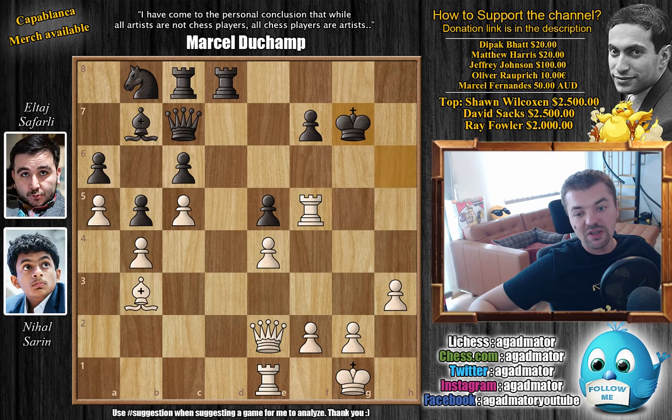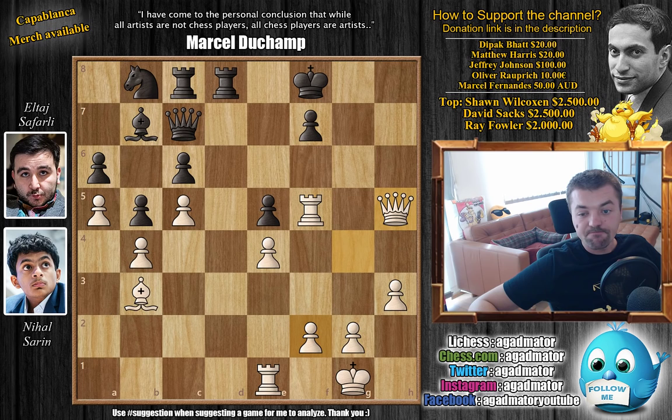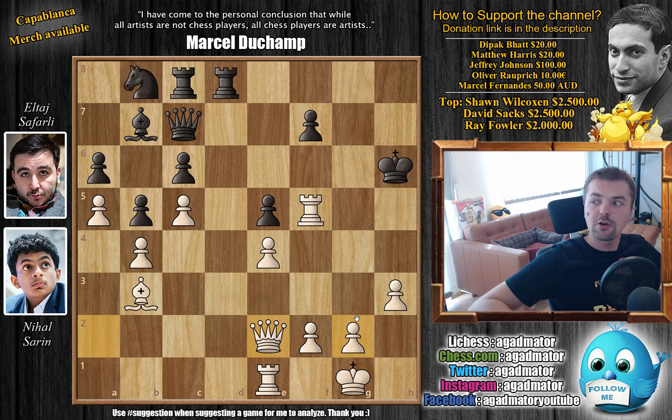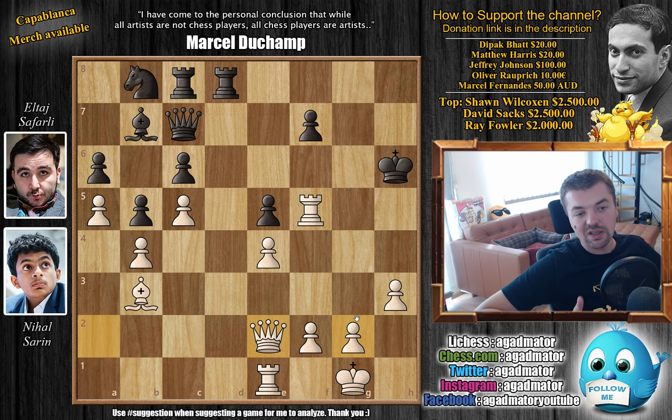You might try running away with King g7, but you still get Queen g4 check, and slowly but surely you are getting destroyed. King f8, the queen is coming to h5, putting more and more pressure on f7 — there's really not much you can do, so it would be pointless to continue. After this very nice Queen e2 move, Eltar Safarli resigned and it's another excellent victory for Nihal Sarin — who may be the only player in the World Cup so far with three wins all in classical chess.